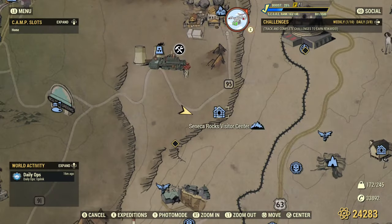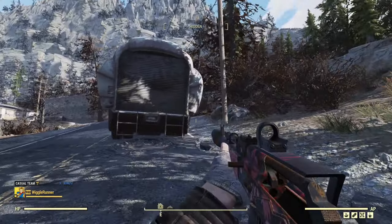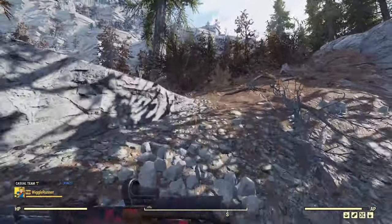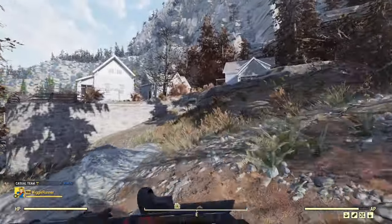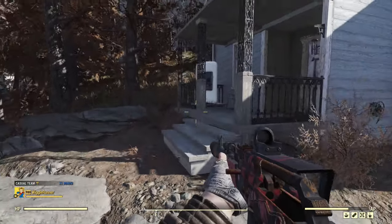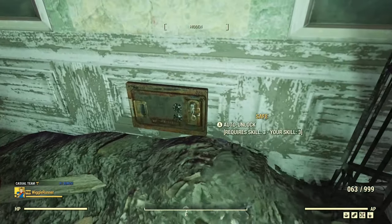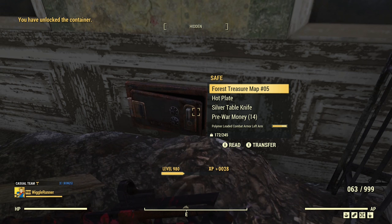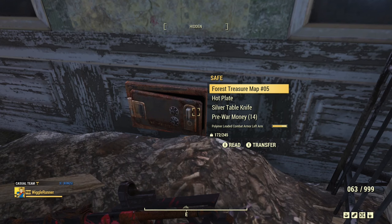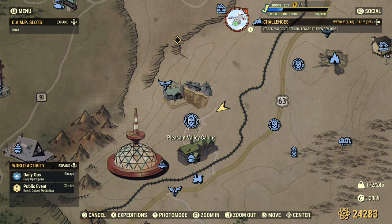The next stop is Seneca Rocks Visitor Center. From the spawn point you'll be looking at the back of a trailer. Just run up the hill to the first house, go around to the porch, through the door, and to your left there's a small safe on the wall. Nothing this time, but last time I was here I found the plan for the super sledge.